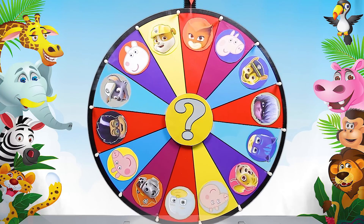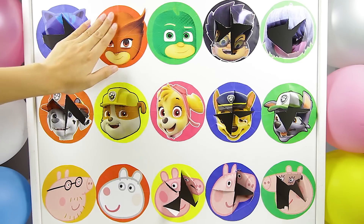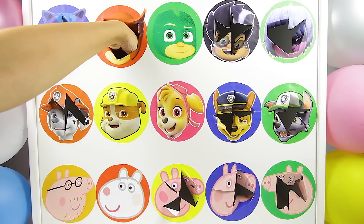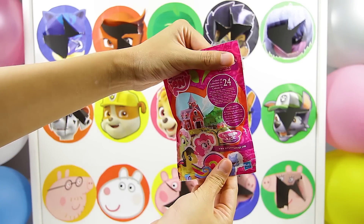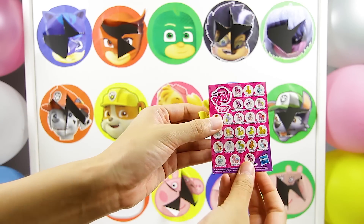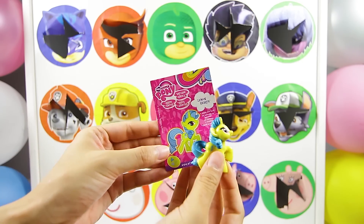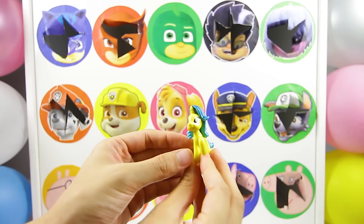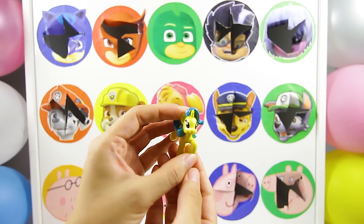And it landed on Owlette from the PJ Masks team! Owlette is the fourth character from the PJ Masks team we've landed on. If we land on Gekko next, they win the game! OK Owlette, 1, 2, 3! Cool, it's a My Little Pony blind bag! I love opening these blind bags! Let's see which pony we found! Here is the My Little Pony flyer, and here is Lemon Hearts! Lemon Hearts is a yellow unicorn pony with blue tail and hair! Her cutie mark is 3 hearts! This is such a pretty pony — I love her colors!